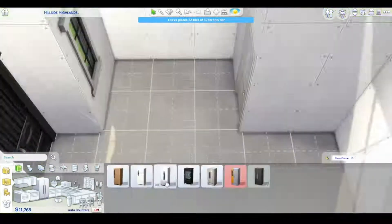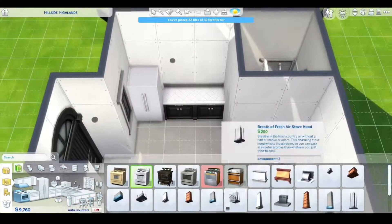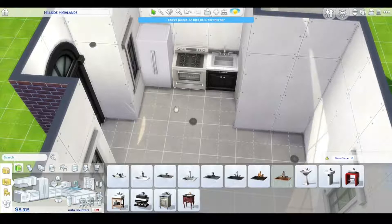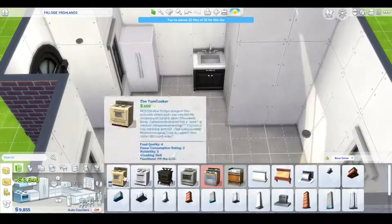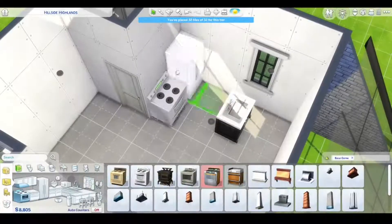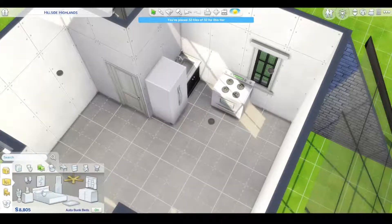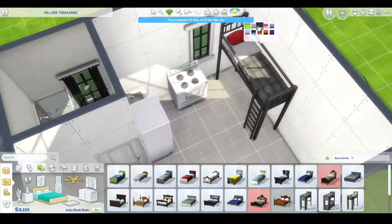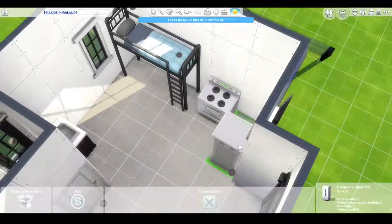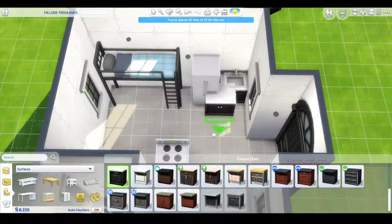I imagine somebody living here who just wants the tiny life so bad — someone who doesn't really want to associate with society and wants their own sweet little spot. I should have put some gardening tools in there, but I totally just thought of that now. The house has a kitchen, which was a big struggle in such a tiny space — I think it's about 32 tiles. What makes it better are the bunk beds, because you can literally fit a couch or a desk underneath, making it a lot easier to work with.